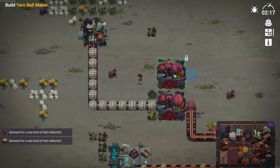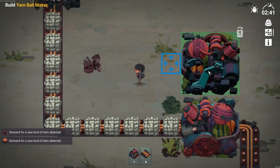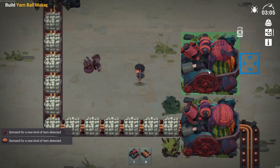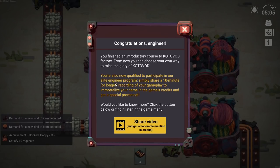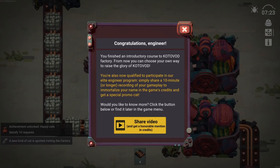Let's build that next to here. I'm assuming the blue is the output. Congratulations, engineer - you've finished the introductory course. You're also qualified to participate in our elite engineer program. Simply share a ten-minute or longer recording of your gameplay to immortalize your name in the cat's credits. You can get a special promo cat. Would you like to know more? Click the button below. It actually opened up a new window.